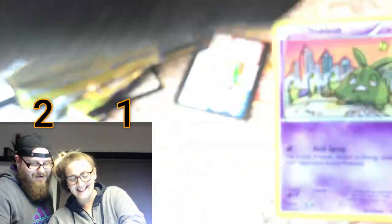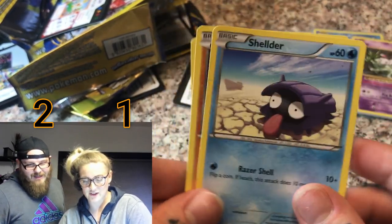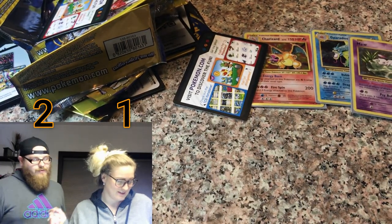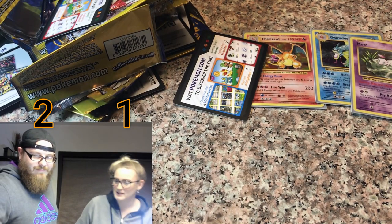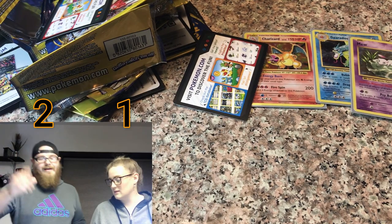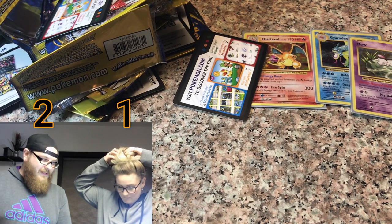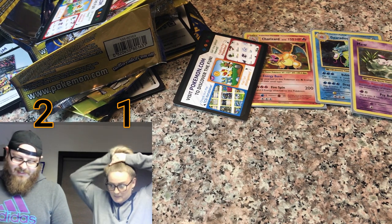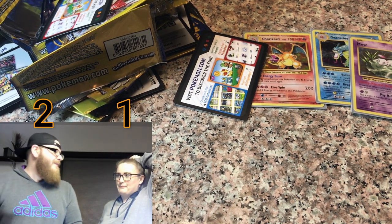Well if you pulled something good I gotta pull something good this time too. Right now we have Charizard and Mew. Can you compete? I mean I got four reverse holos. But if you buy a normal pack you get a reverse holo in every pack. I cannot believe we just got this Mew though guys, this is incredible. You got some Trubbish, a Shellder, and a Voodoodoll.